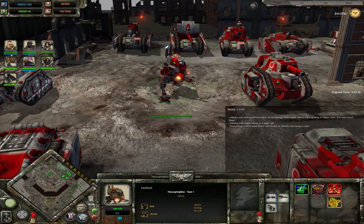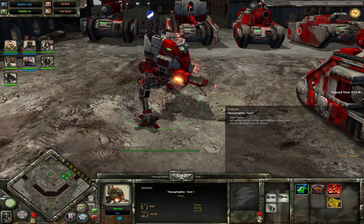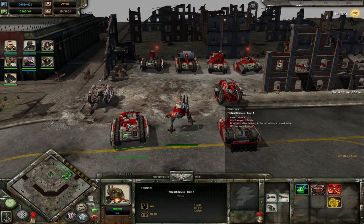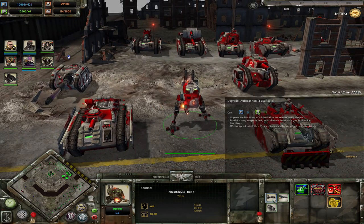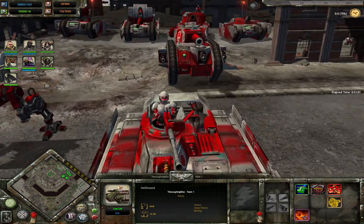The Sentinel is a walker unit — really fast but fragile, armor class vehicle light versus vehicle medium for all others. It has a multi-laser similar to the Chimera's with a little more anti-building damage. It can get autocannons and multi-melters in tier 1, and then later a lascannon in tier 2 — a really expensive one — doubling down on anti-vehicle and anti-building damage.